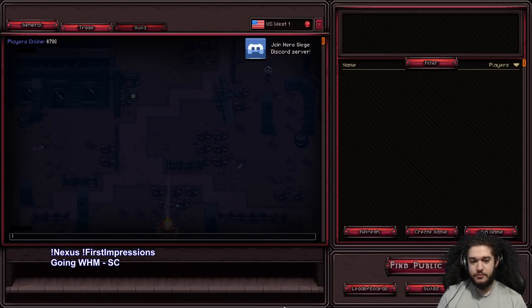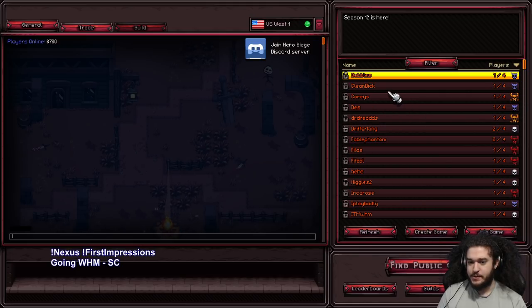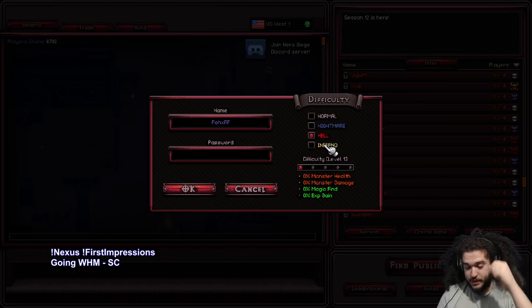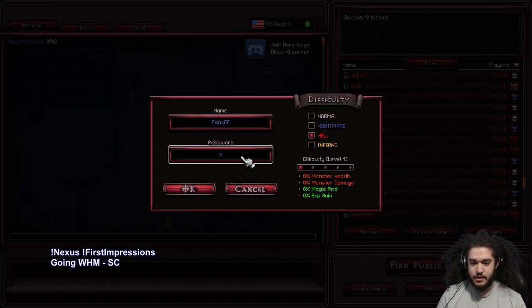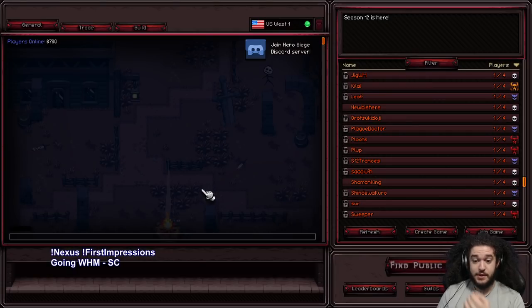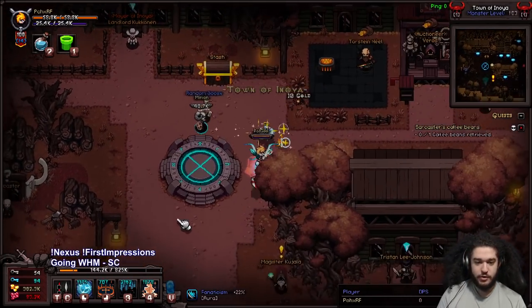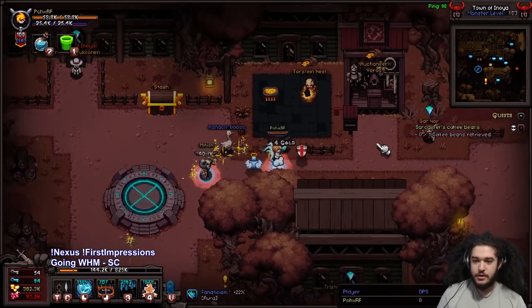From here you get a nice Diablo 2-style interface where you can have up to four people in a group. You've got your difficulty progression — I'm currently in Hell because I don't have a satanic weapon, so I can't push into Inferno difficulty yet. I'm going to go in and show you my character quickly.